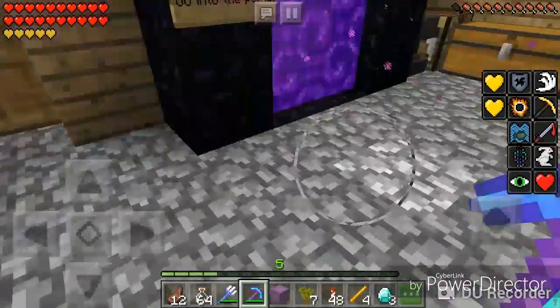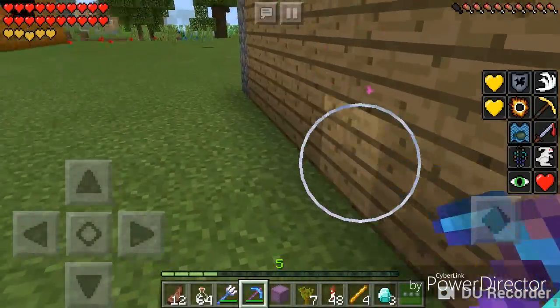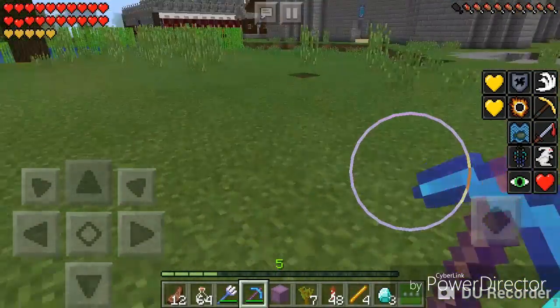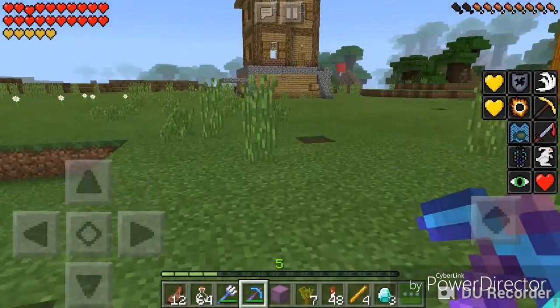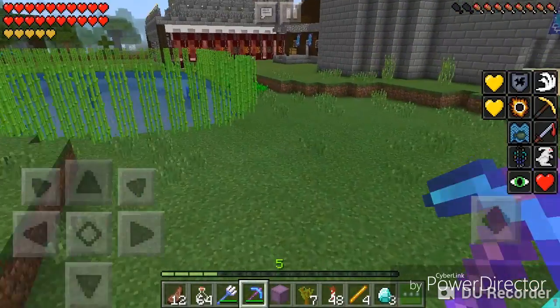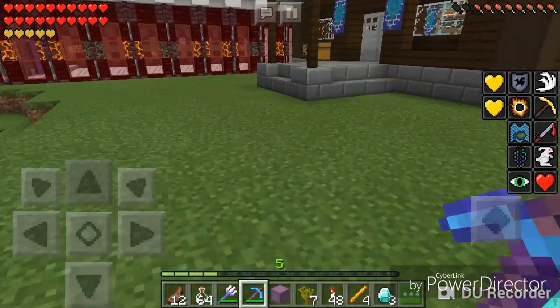I don't remember how to make an awkward potion — I'm probably going to have to look it up. I feel a little silly. I think you just put in an item without the nether wart, which means if I do need the nether wart, I'm going to have to buy some more of that. If she even has it for sale — I think she put it away.